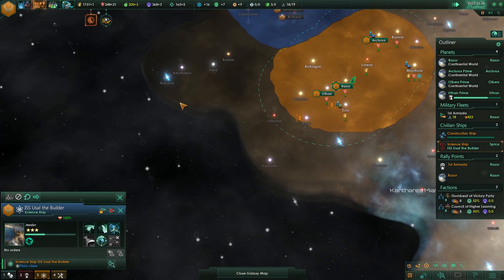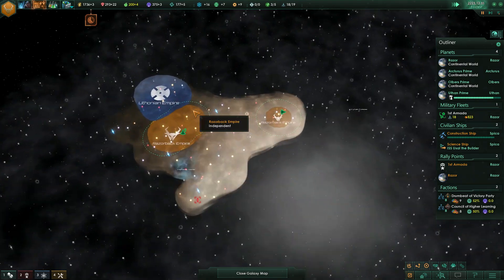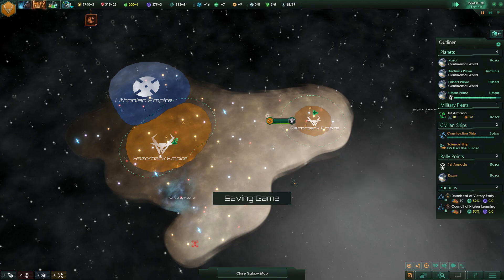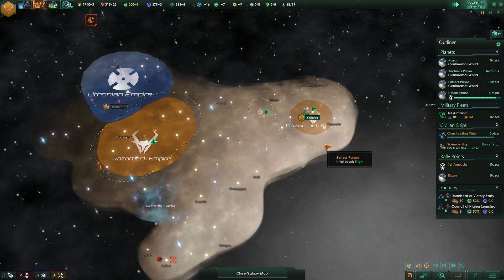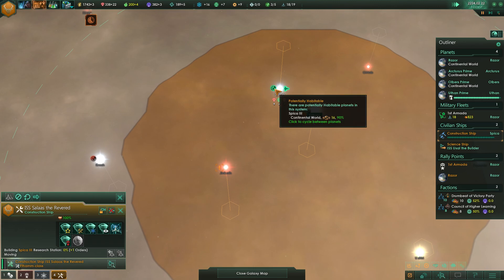I want to look for more colonizable planets sort of this way and try to cut off the Uthonians from expanding any further out that way. Hopefully we'll see. We're looking good in terms of food here for now. Construction ship is working out here for us.